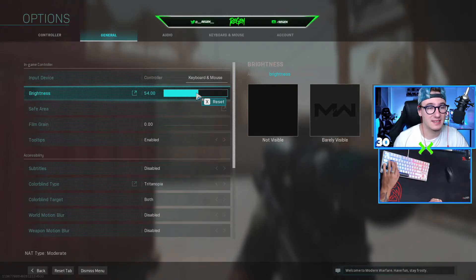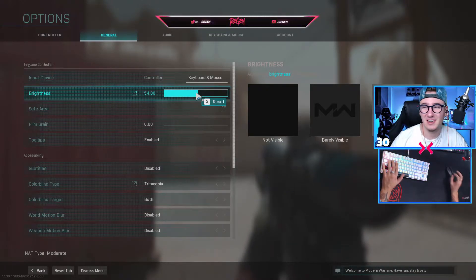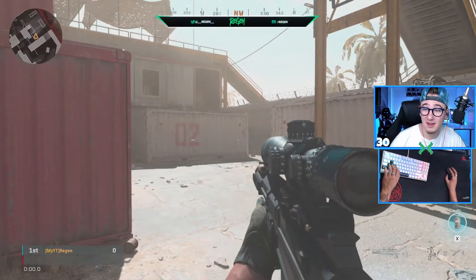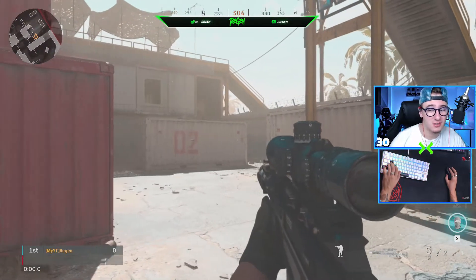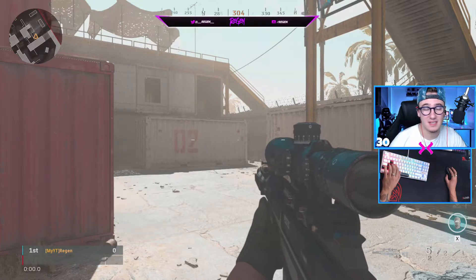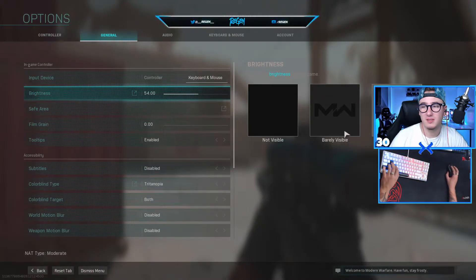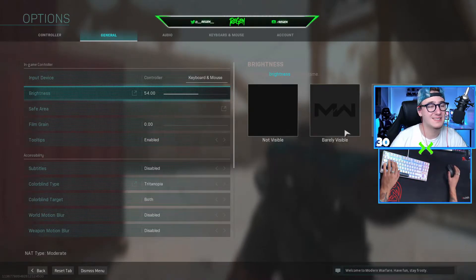Brightness is one of the biggest things that causes oversaturation. It makes it look super grainy — you can see all these little dots on your screen, it looks absolutely horrible. I was playing at around 65, and it looks very washed out. When you go into settings, you want to drop it down to just where the barely visible marker isn't completely invisible but isn't too grainy either.